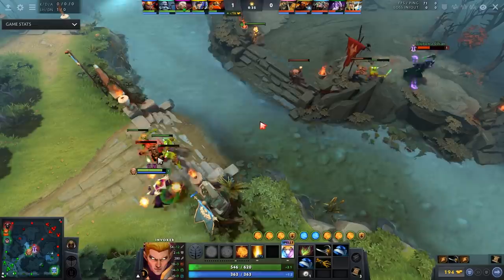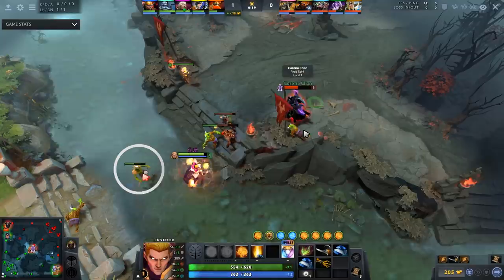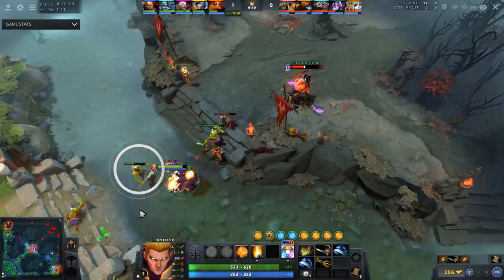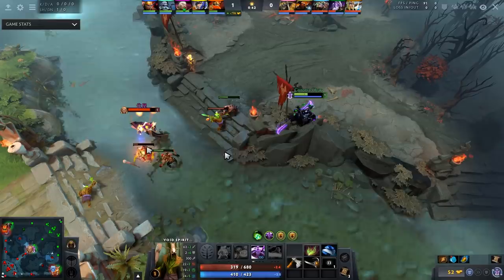He pulls creep aggro before being in attack range — another massive mistake. Here, I'd like to see him fake this deny: when there's a low range creep, the typical player's reaction is they have to secure it. So you fake auto-attack it and then start punching the enemy — fake the attack, he steps up, boom, three auto attacks. It works every single time.